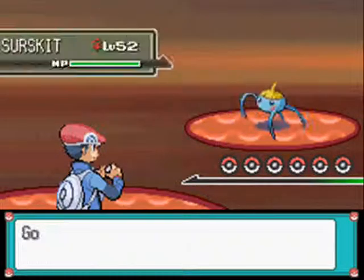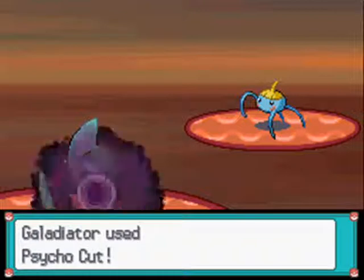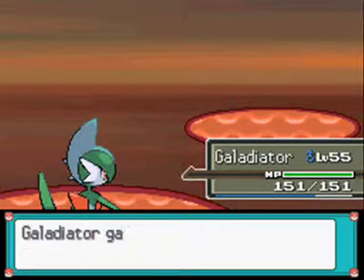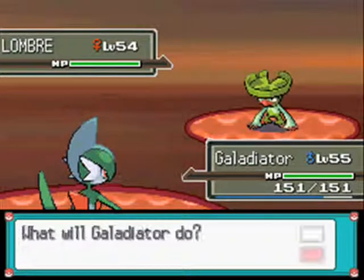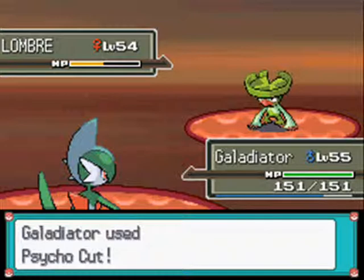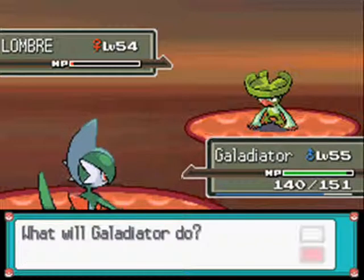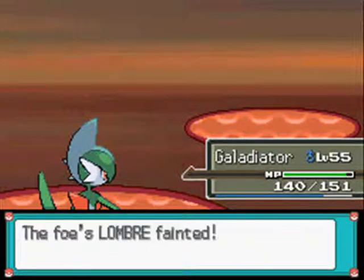Swimmer Mallory has a Surskit at level 52. I'll hit it with Psycho Cut — bug resists grass. Then a Lombre at level 54. It survived! Surprised by that. Let's just hit it with another Psycho Cut. Critical hit — yep, great, perfect time to get it.